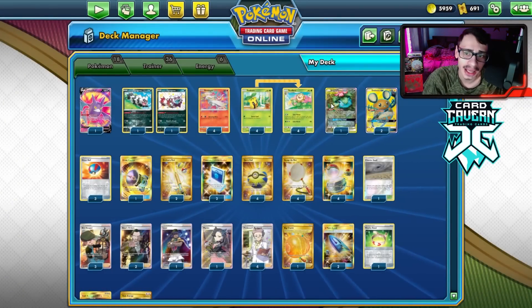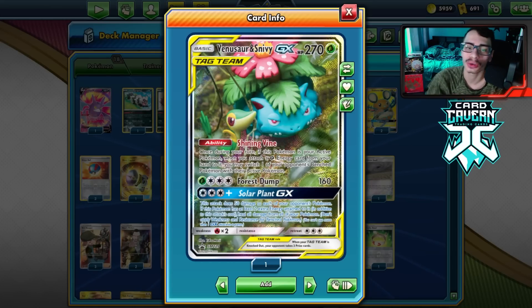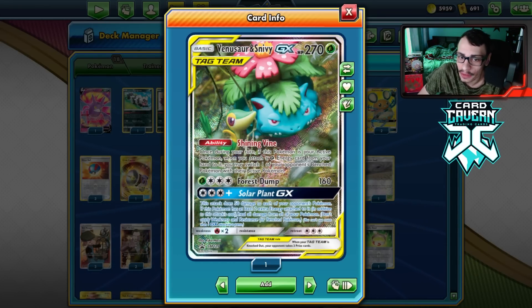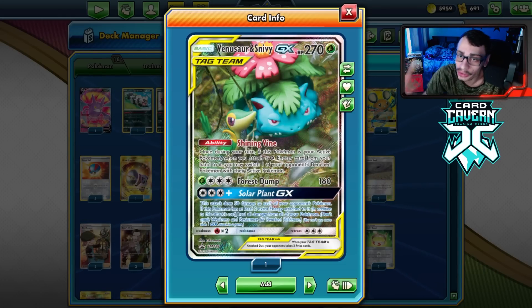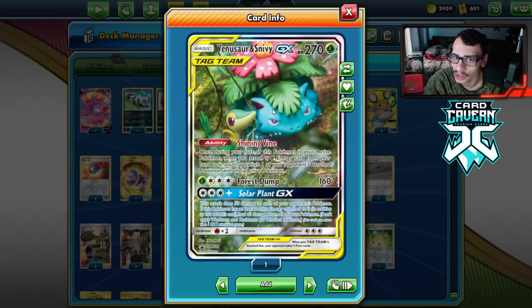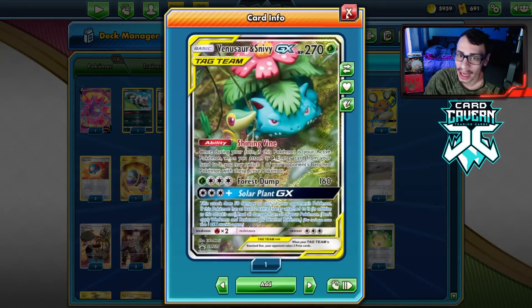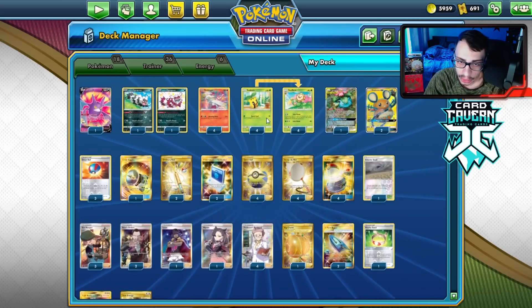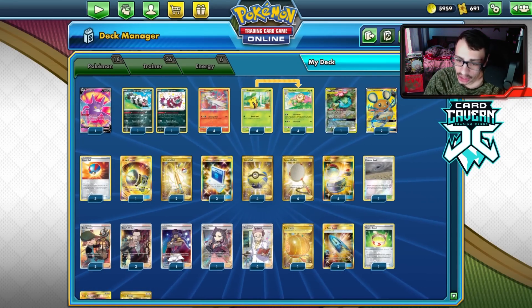Attacking for free is really good. I am playing a Snivy Sword in the deck for additional support. Having Solar Plant GX could be really useful in the late game — we can do 50 damage to each of your opponent's Pokemon. This lets you set up knockouts on VMAXs and helps in matchups like Mad Party and other low HP-based decks.